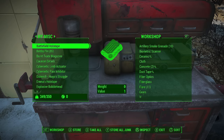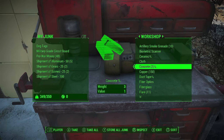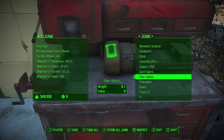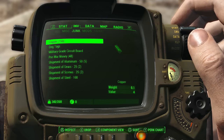Once you have all your shipments, head to an area that you can build on and that also has a workshop, like Sanctuary for example. Go into the workshop and transfer all your shipments into it, then immediately put them back into your inventory. You will notice that the six 25-unit shipments turned into a solid 150 copper. You need to stack them now so that you can successfully duplicate them in a moment.